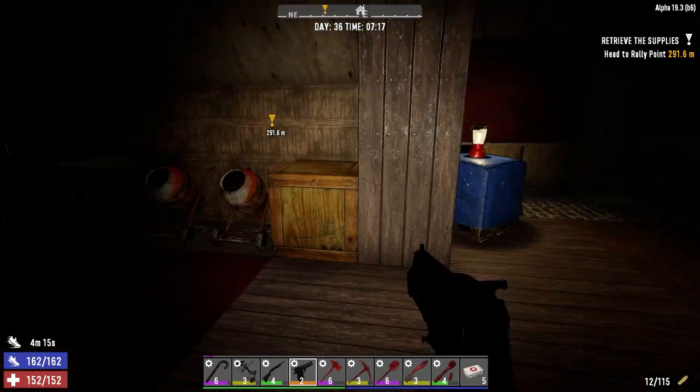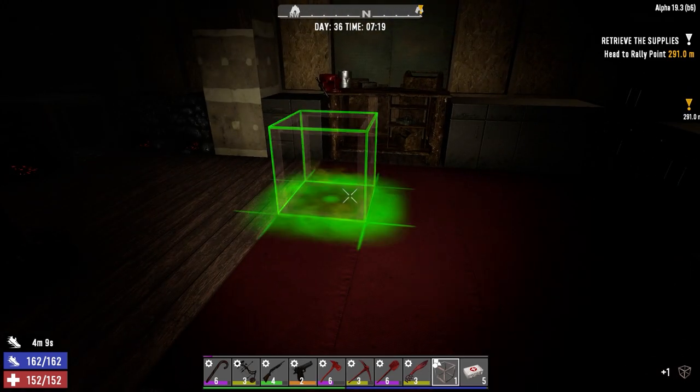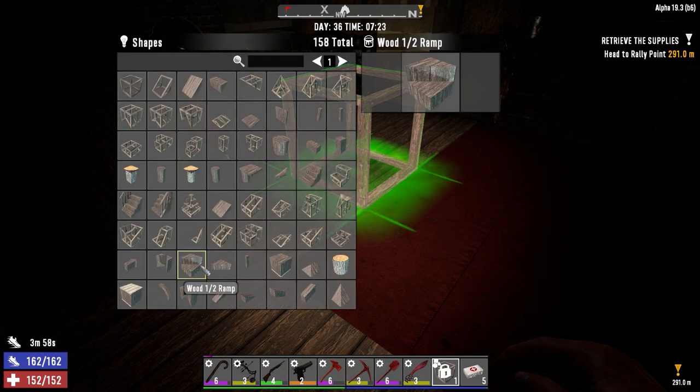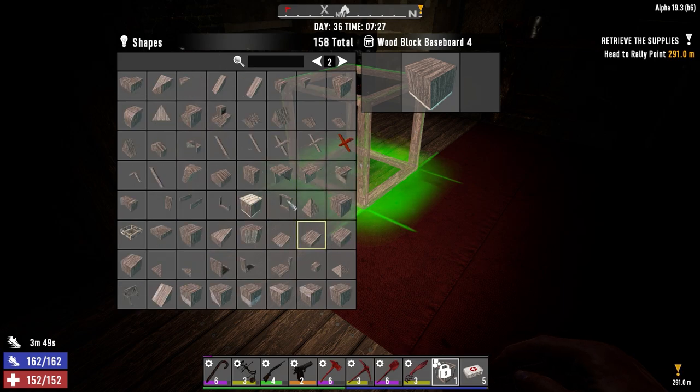So the mods that I've added - if we quickly go and just make a wood frame here - most of them are quality of life. They're not going to really impact the game all that much, other than to make our house look a little better. If we go to shape, it's added a lot of shapes to the actual menu. These are all available in the game, they're just not normally available to the player when you're actually using the wood block. But now we have the ability to get all these shapes, so when we're working on the house we have options to make it look really nice.